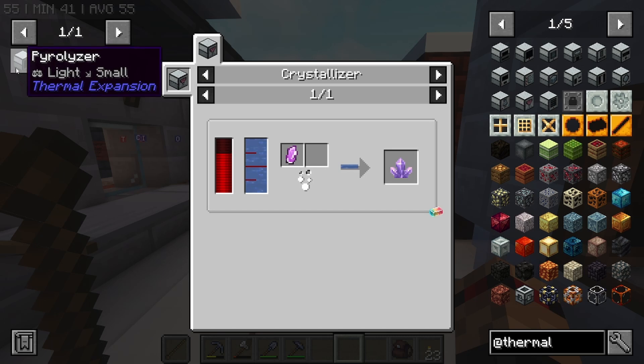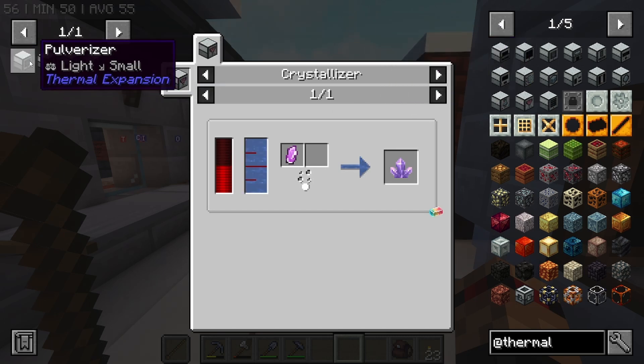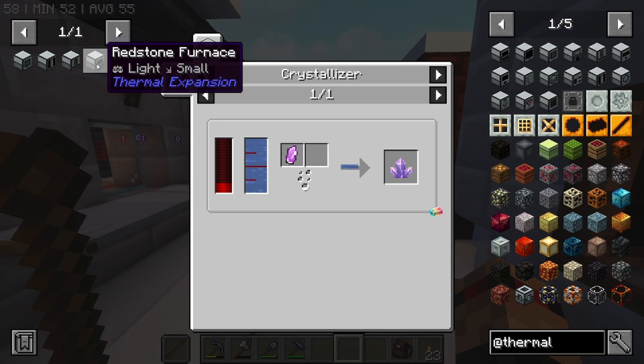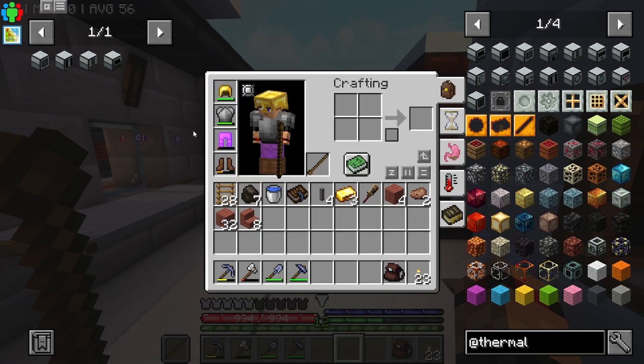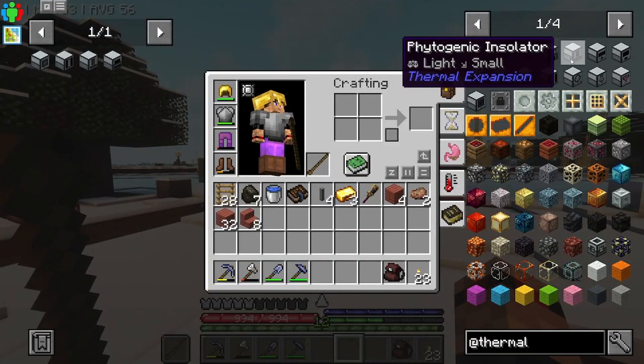So it looks like the three that we're going to need — including the pulverizer — we're going to need a Pulverizer, which we've already got, a Redstone Furnace, a Pyrolyzer, and a Phytogenic Insulator just for wood. Because that would be really really useful.